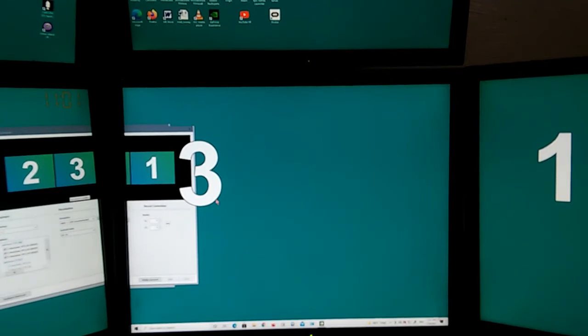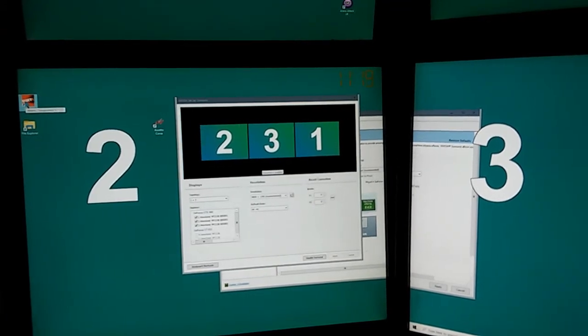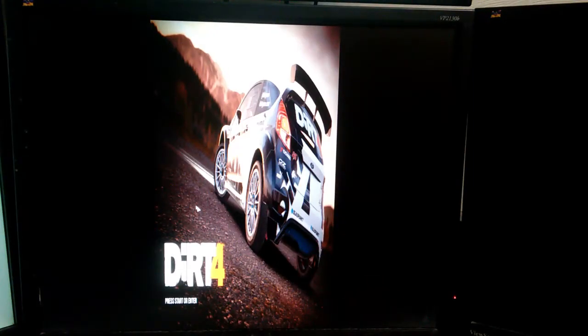The next thing to do is start the DIRT 4 program. For whatever reason, my DIRT 4 icon ended up on one of the upper monitors, but we're ready to go ahead and launch it. Once it loads, you can see the screen is compressed side to side — that's because we still need to set it up for three monitors. Press Start.